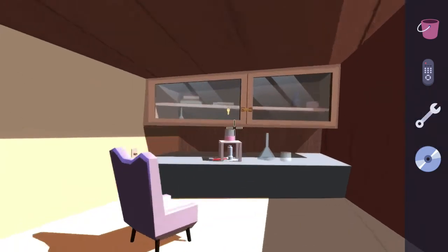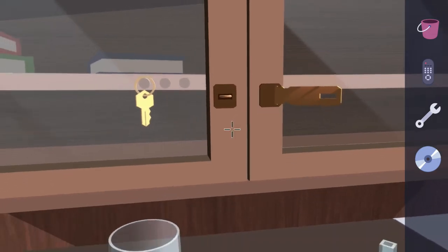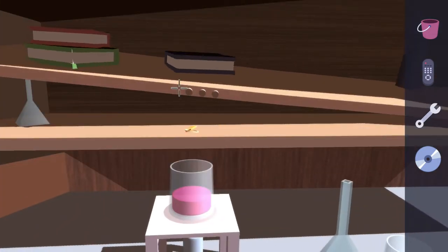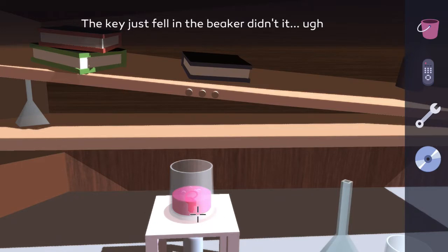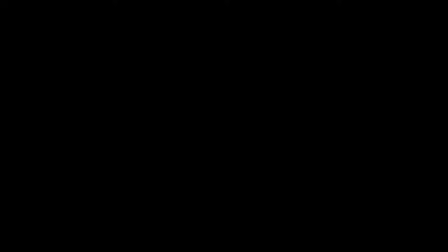Just as prep work for a later puzzle, interact with the very back of the room and you'll see there's a golden key hanging inside a shelf. Open up the latch, open up the door, and the key will fall into the beaker. We will get that out shortly, but just as reference, remember this is where the beaker and the key are.